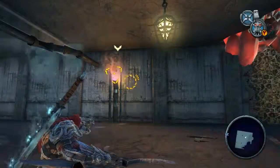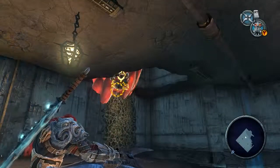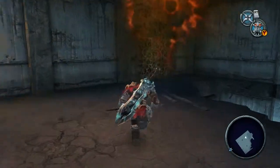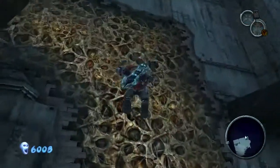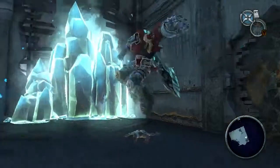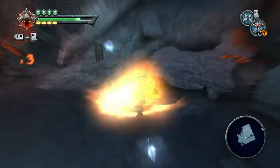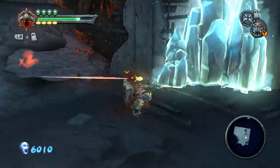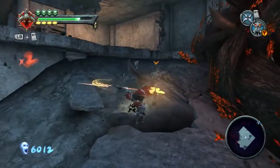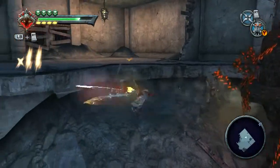Yep, I can see the frozen fumes coming off it. There we go. Let's give this access to the top. The frozen block that we can have. Looks like there's going to be a fight first, unfortunately. Take it on the chin and deal with it.